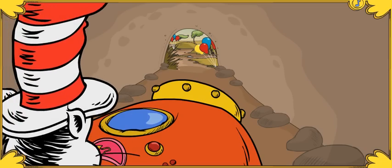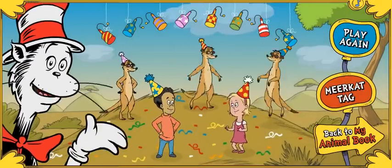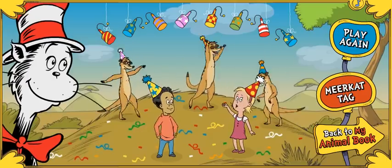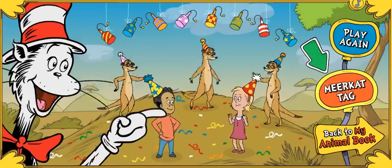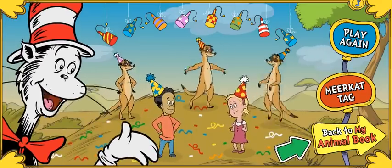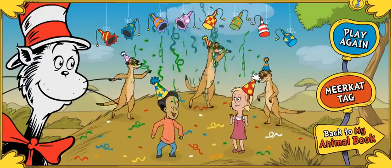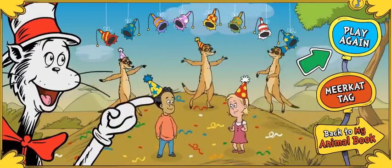Next stop — the Meerkat Jubilee! Meerkats in party hats? Now this is a Jubilee! The Meerkats have a message they want me to mention: please pop every popper you see! Click on the party poppers to make them pop! Click this button to play this game again, or click this button for a different Meerkat game, or you can click here to take a look at the page you just collected for your animal book!